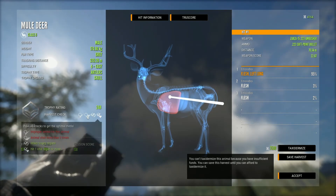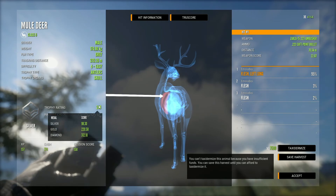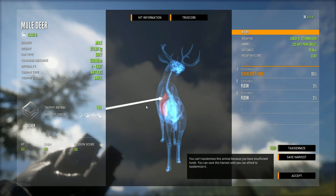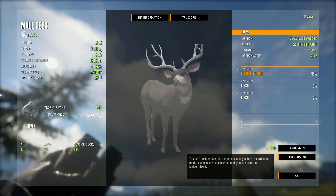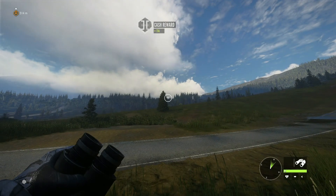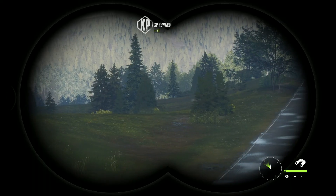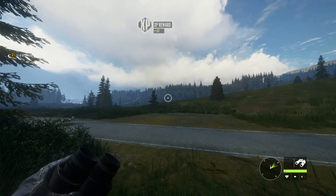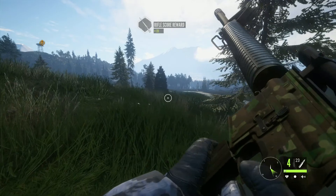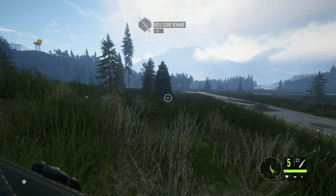So it's level 4. V8 — that would have been a decent gold. But sadly, we learned now that we can't use the 223 for the mule deer. Hey — it's totally a good use for the 223 on this map. I don't remember exactly what animals are on this map.